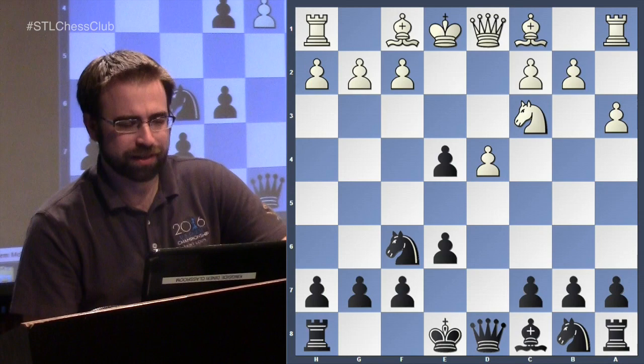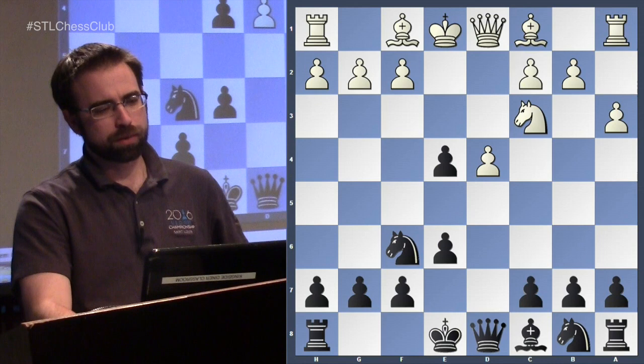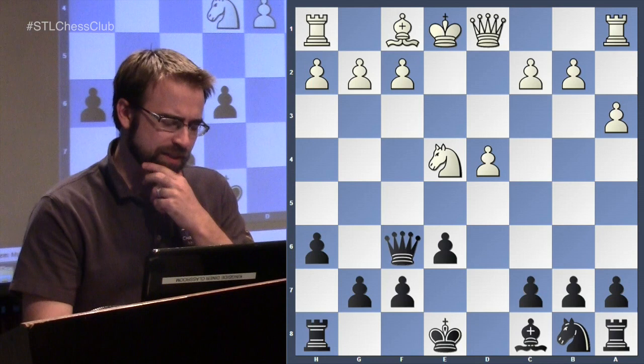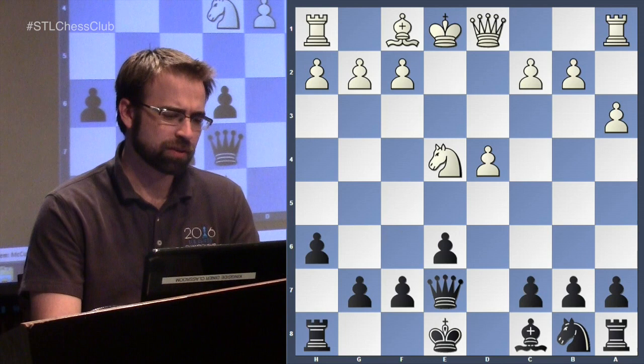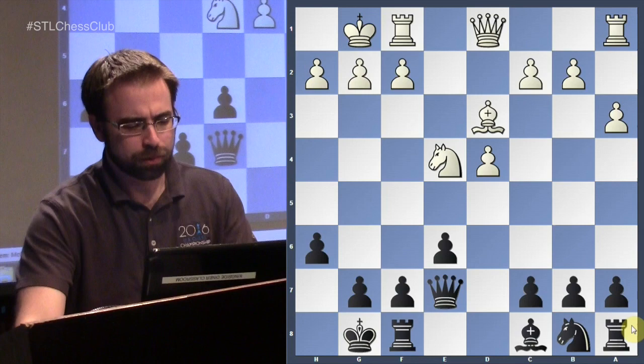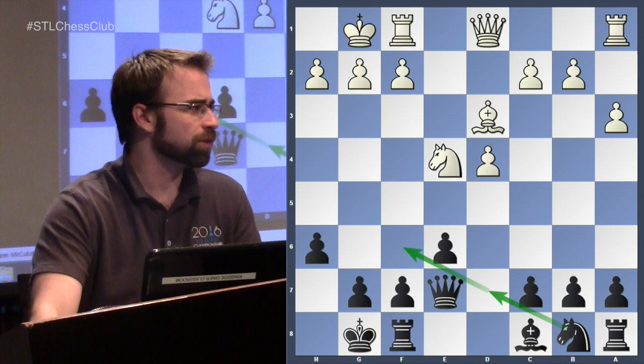If knight to f6 — protecting your pawn, which seems very logical — white should try to get at that pawn again by pinning the knight, threatening to take on e4. The highest-rated games in this variation have gone h6, and after the capture white takes here. Instead of going back to d8, the queen goes to e7 and you get a normal French-like position, something that could come out of the Rubinstein, where black maneuvers the knight or plays knight to d7 and c5.